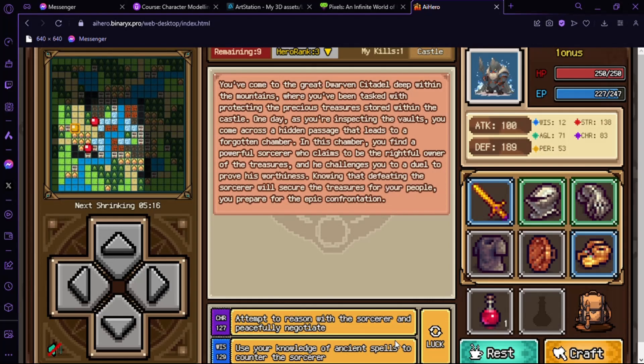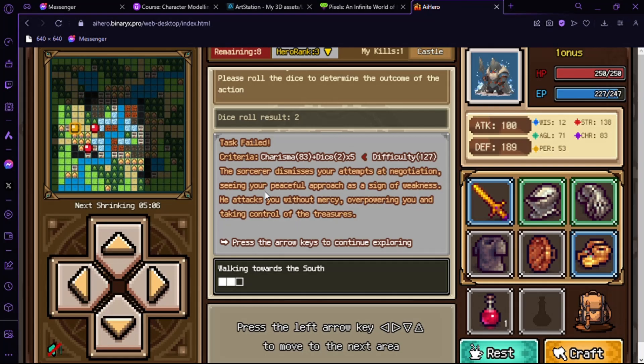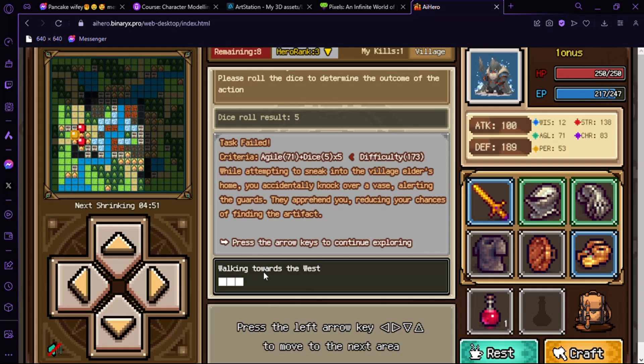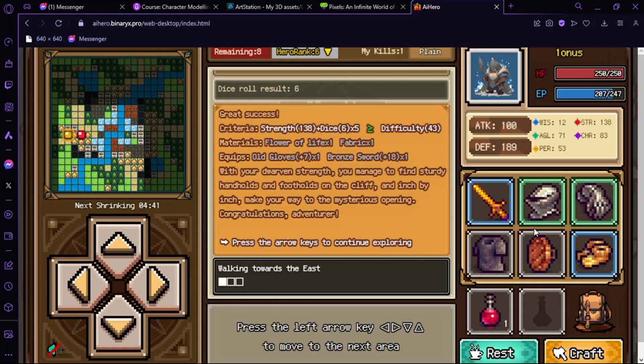Wisdom is still so low. Charisma — I think this is charisma — yes, and agility. We can go agility. Failed. Let's just evade them for now and gather more. They're fighting — okay, we can wait for them.